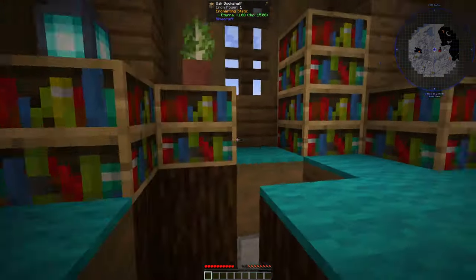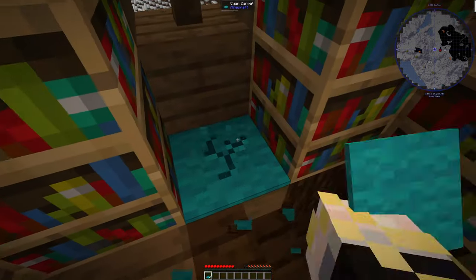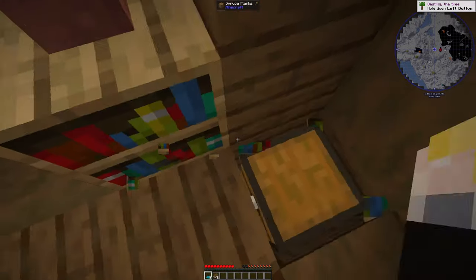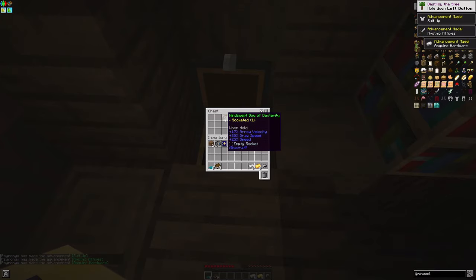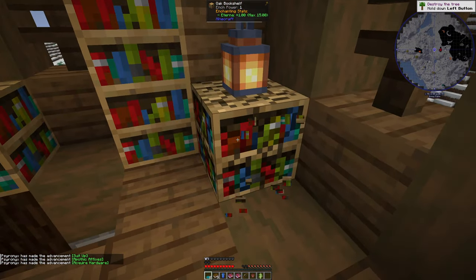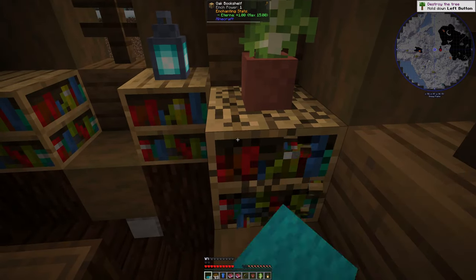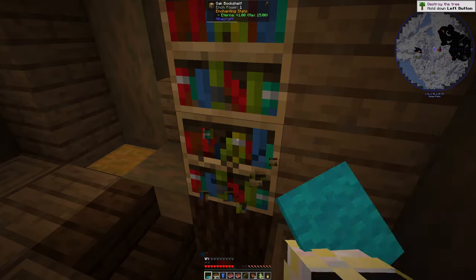We're going to snag some of this stuff while we can — especially books, books are always needed. There's a chest here under the bookshelf — glad I broke that. We get some starting gear: a bow, some enchanted books, even a little bit of iron. That's huge. Let's see if there's any other chests hiding. Lanterns are always nice too. I'm pretty happy we started with a bow already — it's an Apotheosis bow with modifiers on it. We are playing on hard difficulty.